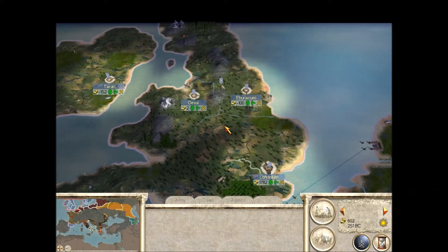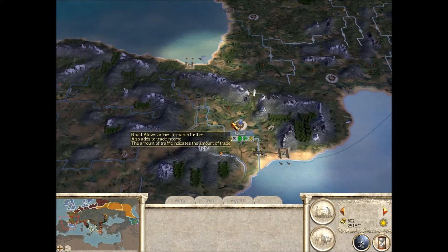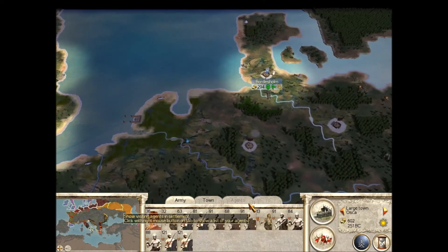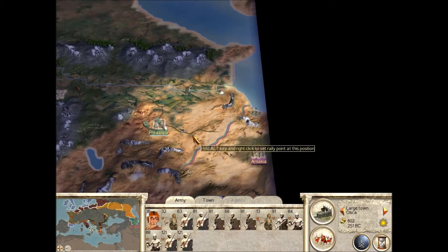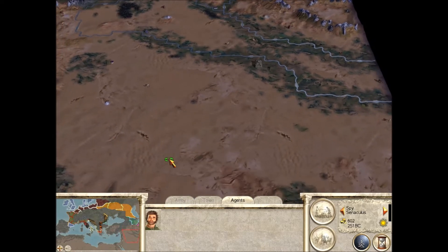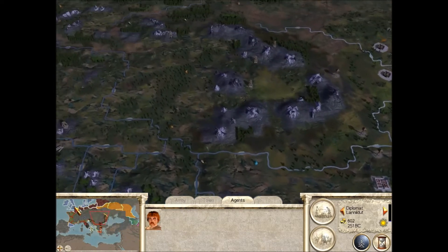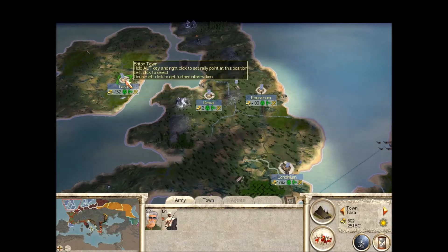Hello and welcome back to Let's Play Rome: Total War — British Conquest. Last time we took Oscar with Calpurnas and we were going to continue our sweep into Spain. But before we do that, let's quickly make sure that everyone's moved. I also managed to upgrade most of the settlements in Britain, so hopefully now I'll be able to get the tax rate up and get our finances back to where they should be.